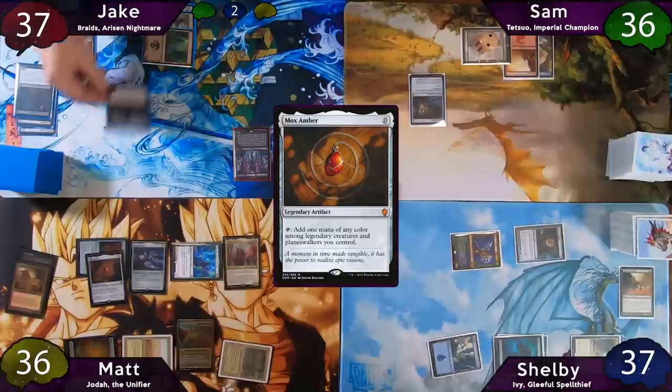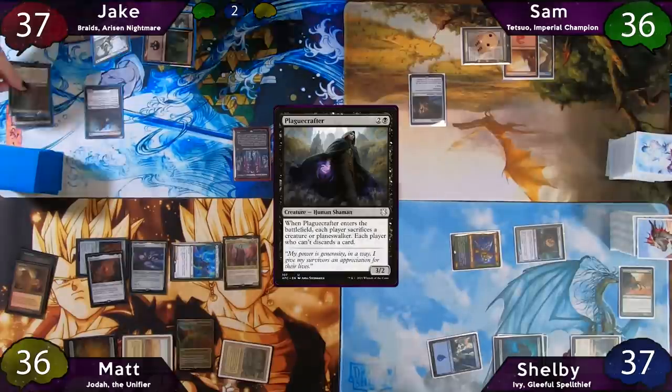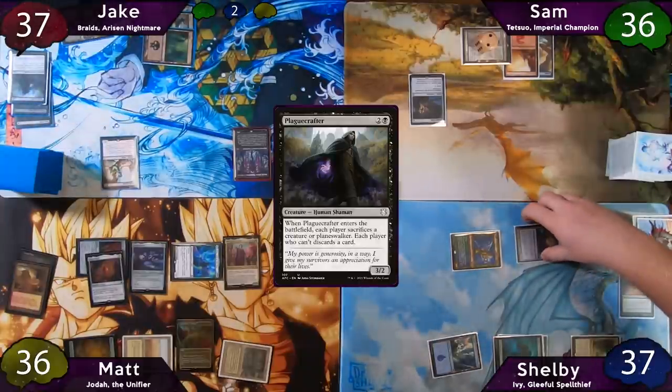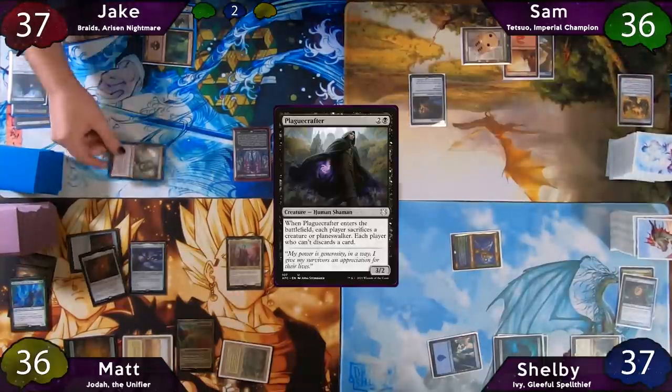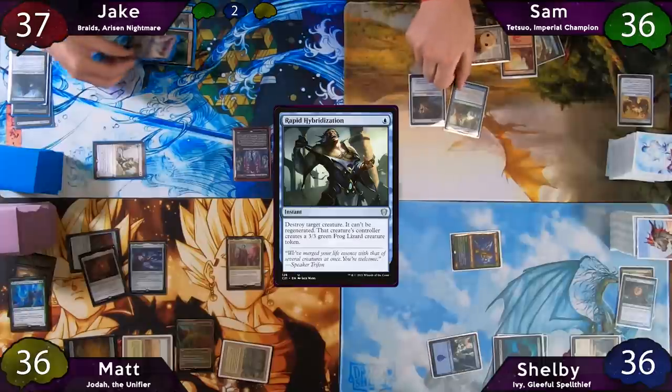Jake plays a Swamp and casts Plague Crafter, making everybody sacrifice or discard a card. He sacrifices it to itself, pays one black to get Nether Trader back. Sam discards Grafted Wargear, Shelby sacrifices his Boggle, and Matt sacrifices Esika. Jake moves to combat and swings for one at Shelby. Then as Jake attempts to move to end step, Sam holds priority in the second main phase and Rapid Hybridizes Braids.